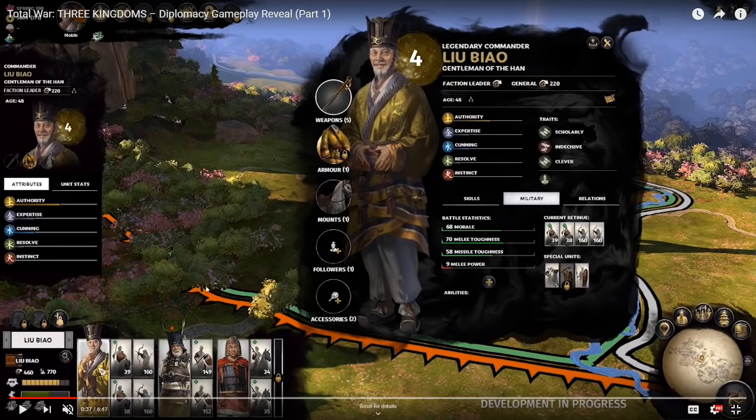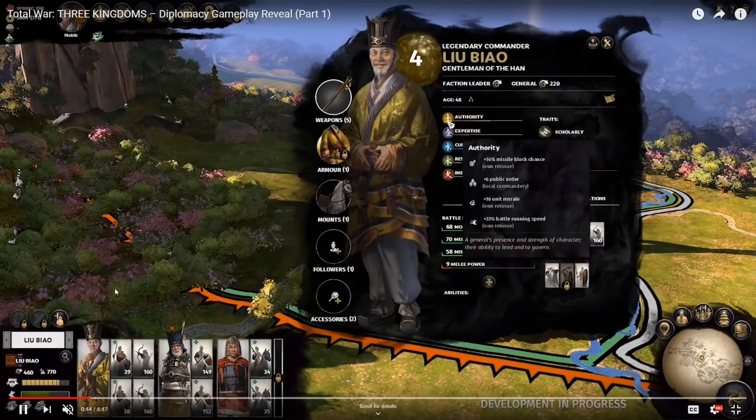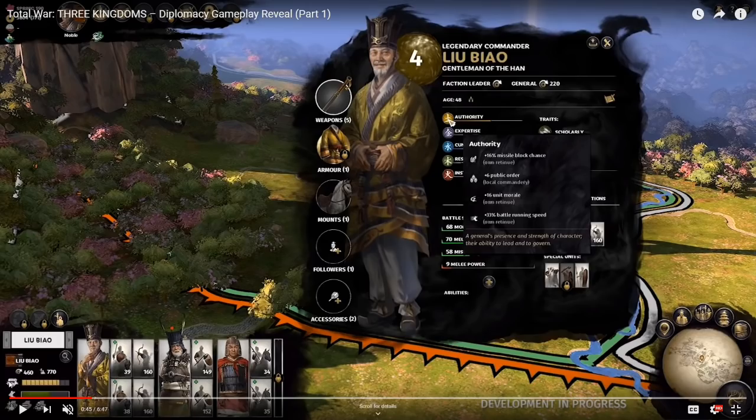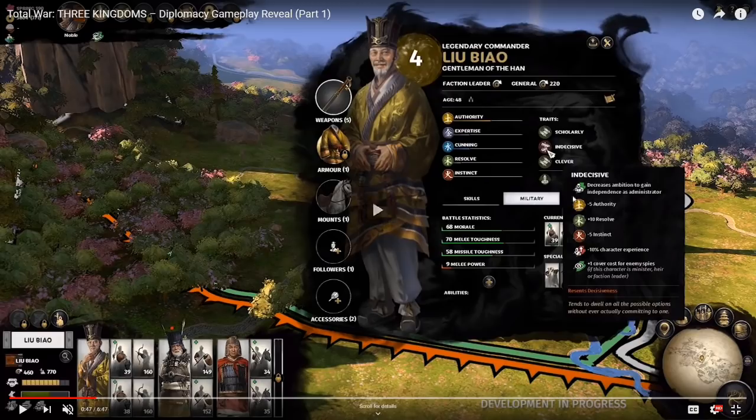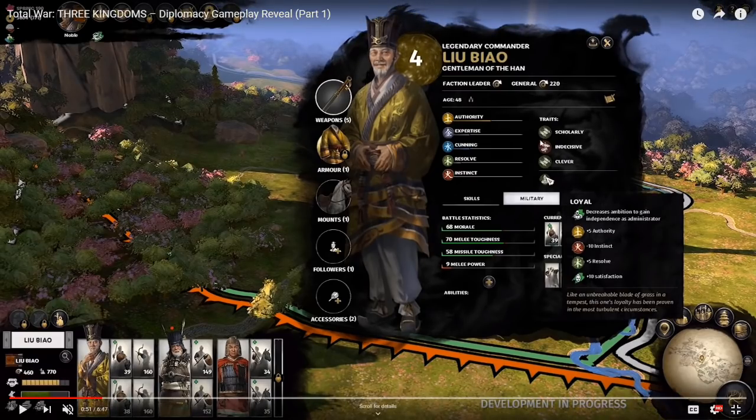Looking around the screen: clicking on the character shows 770 soldiers — probably the total number in the army. Next is earnings per turn. The yellow bar is probably your travel distance, and the green bar might be overall health. There's a wheelbarrow icon, which I'm hoping is actually a supply system, kind of like the one in Thrones of Britannia — that would be really cool and very representative of the period.